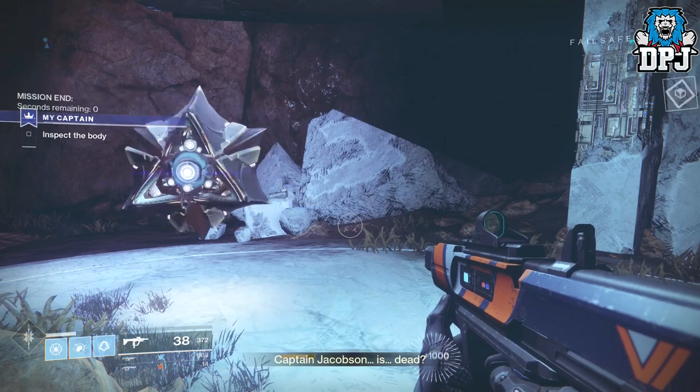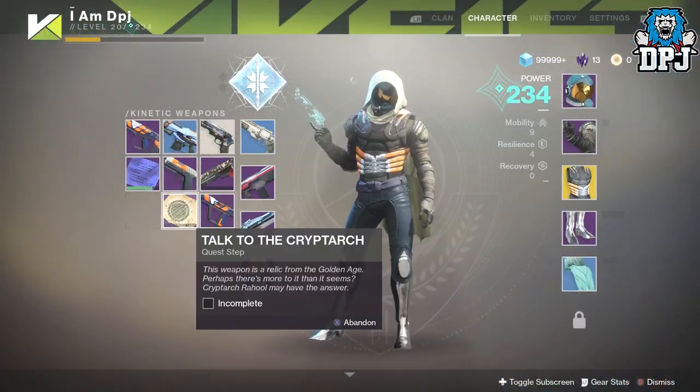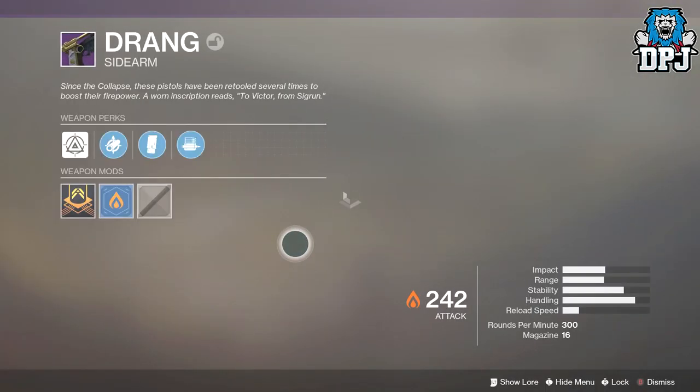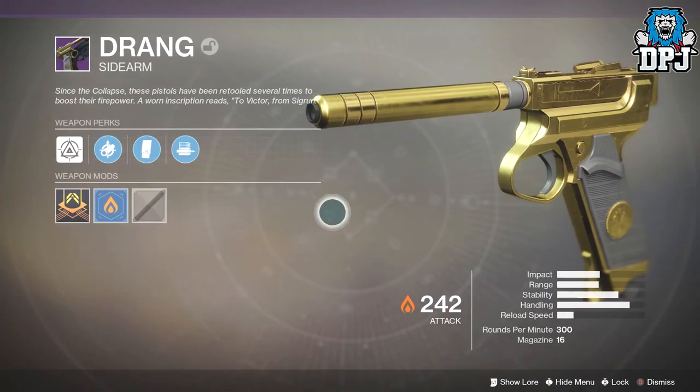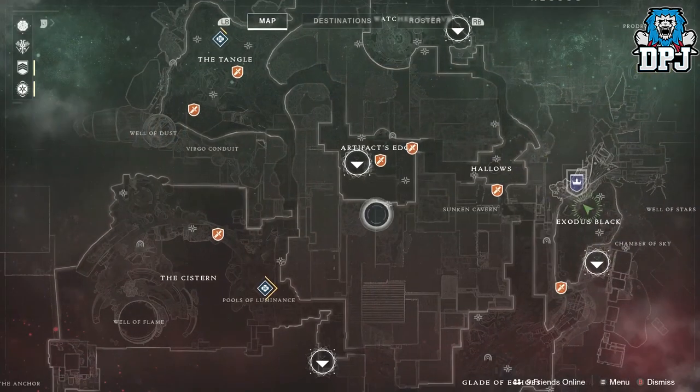For doing this you will be rewarded a Golden Age relic, which you must take to Master Rahool within the tower, as well as an energy sidearm called the Drang. This is used for almost the entire rest of this quest for the Sturm. If you take a look at the Drang it looks absolutely epic — it reminds me of the golden gun from James Bond.